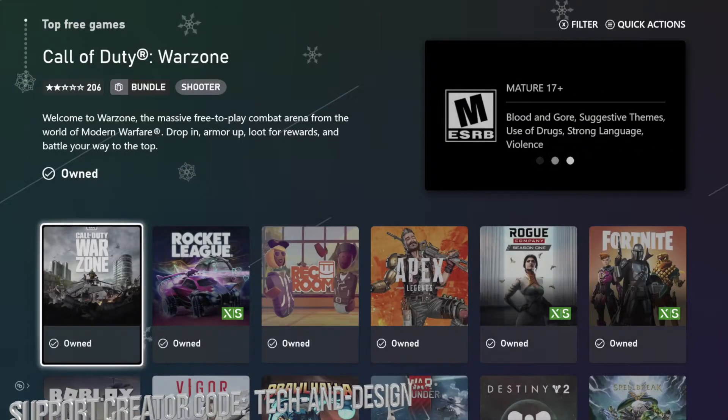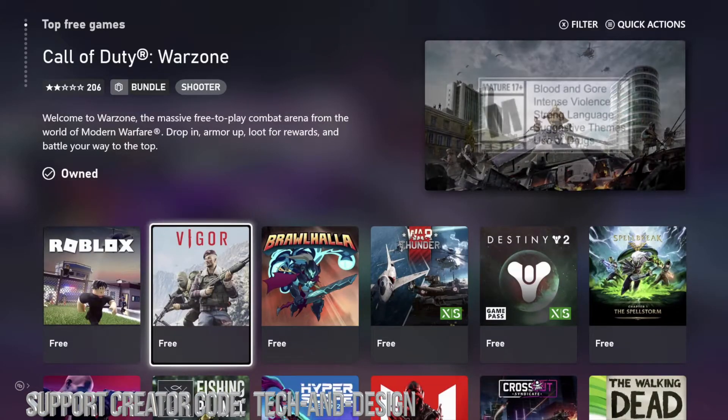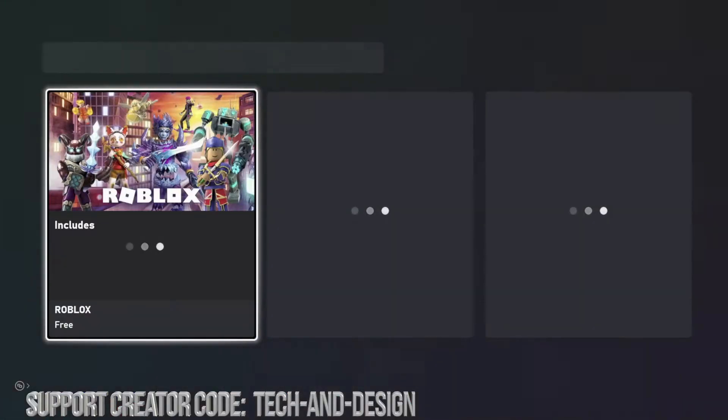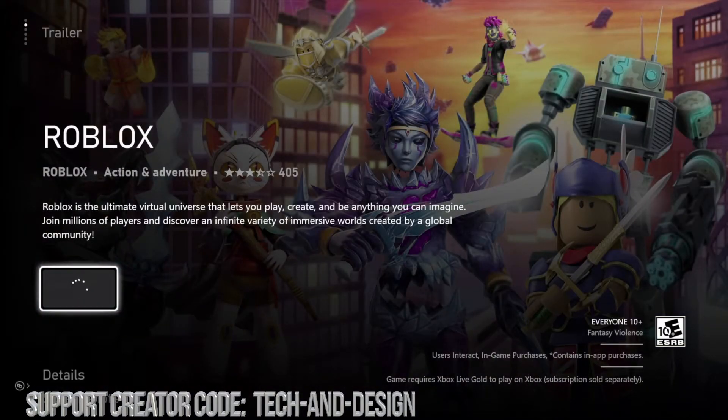You're going to see Top Free, and once we click there we're going to see all of these games. I've already downloaded the first row — here's the second row. We're going to start off with Roblox, which is one of the most popular games out there, so let's start with Roblox.